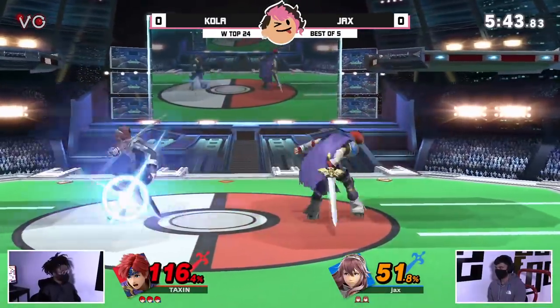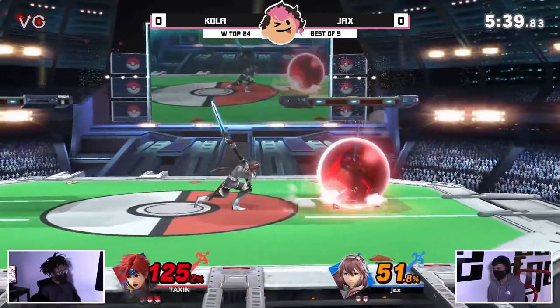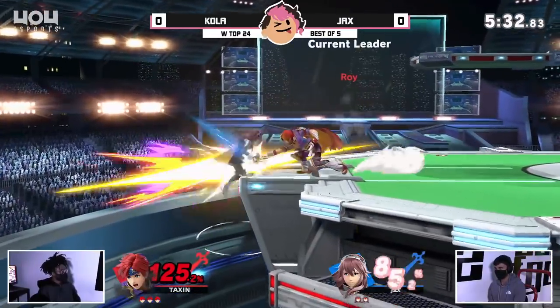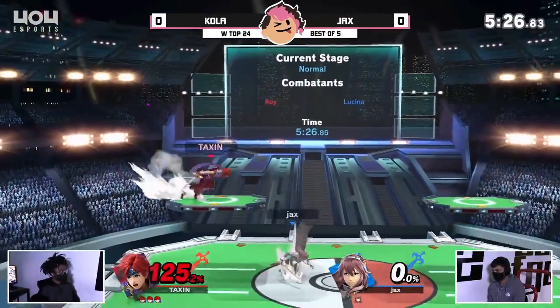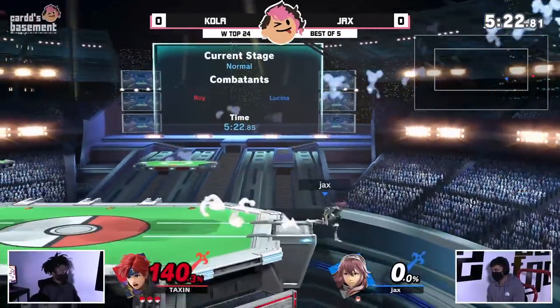But Jax is still kind of holding his own here. He has Kola at 125 now, thanks to that Dolphin Slash. Going to be looking to take out a stock soon, but if he can't, it's going to be a very, very dangerous prospect. Yeah, and you can see Jax is even attempting to space his options, but Kola just — it's just Jax that's dead there. So Jax can find a way to close this out, but good use of the Dolphin Slash.